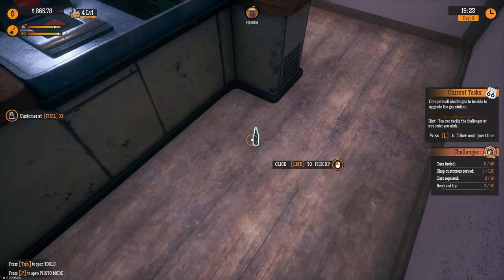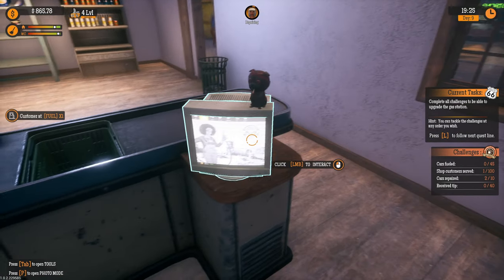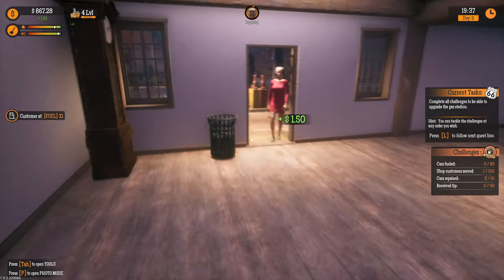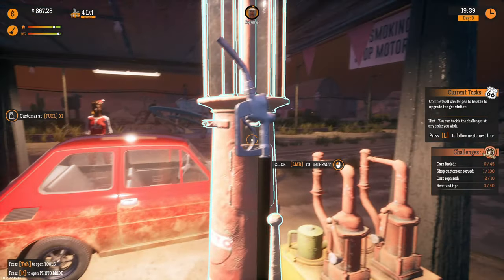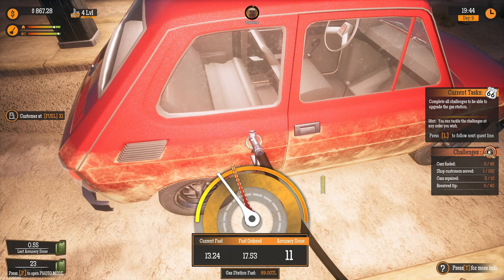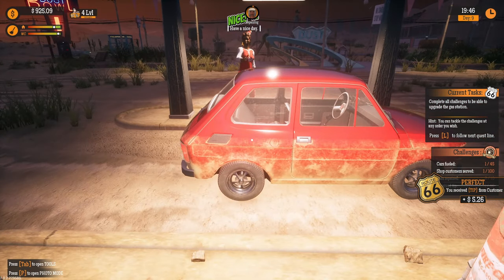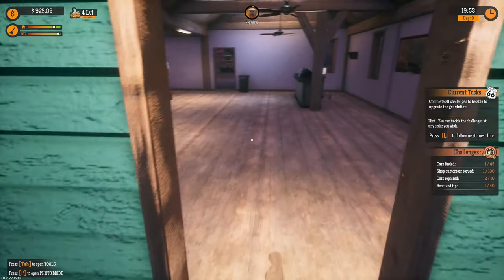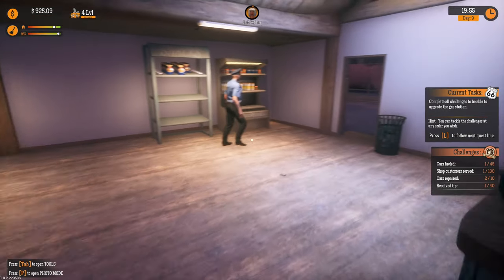I don't know what these cards are, but I'll just grab them. First of all, we need to get cars fueled, the shop served, cars repaired, and then receive tips. I think the receive tips challenge only counts if I personally do something — yes, perfect, a tip! So I need to do 40 things by myself.